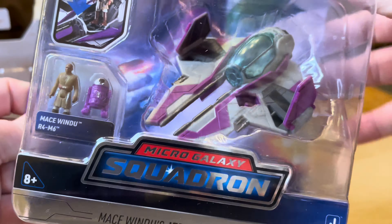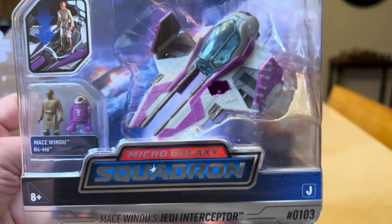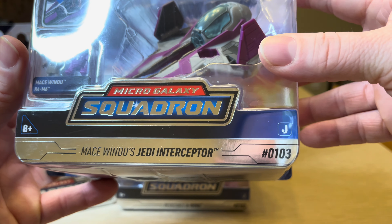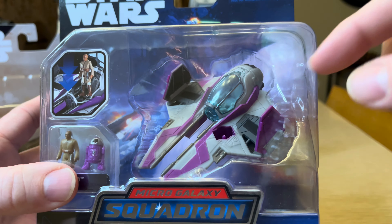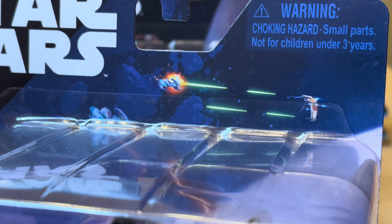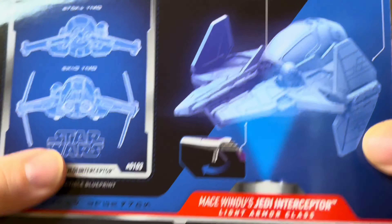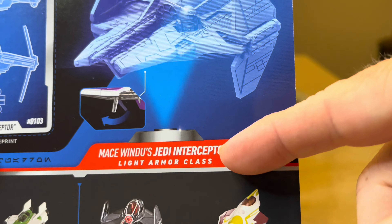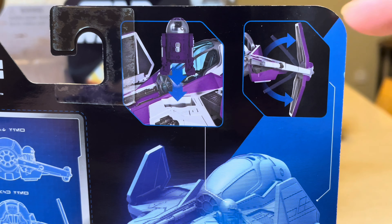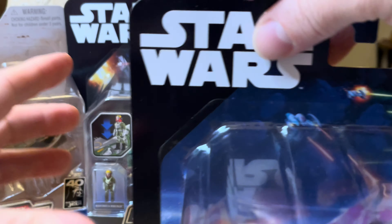Then we have Mace Windu, which comes with R4-M6 Astromech Droid — Mace Windu's Jedi Interceptor, number 103. I love that tinted blue on the windshield on the cockpit. On the back of the packaging, you've got a collectible blueprint card, and then the commons and the Raiders and Chase. You've got the hologram image, the landing gear, white armor class again, features with the atmospheric wings, and then you have how to put the droid inside the vehicle.